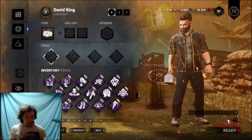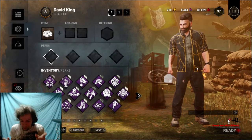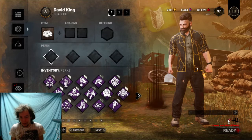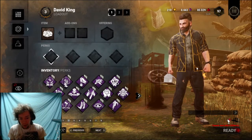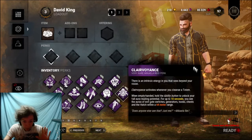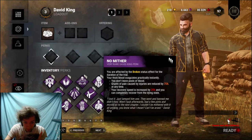Here we are with our Survivor. You want to survive as a Survivor, right? You want to survive. I mean, it's just common sense. Anybody wants to survive as a Survivor. So the first perk we're going to be looking at — I know it's going to throw you for a loop — is... No Mither.